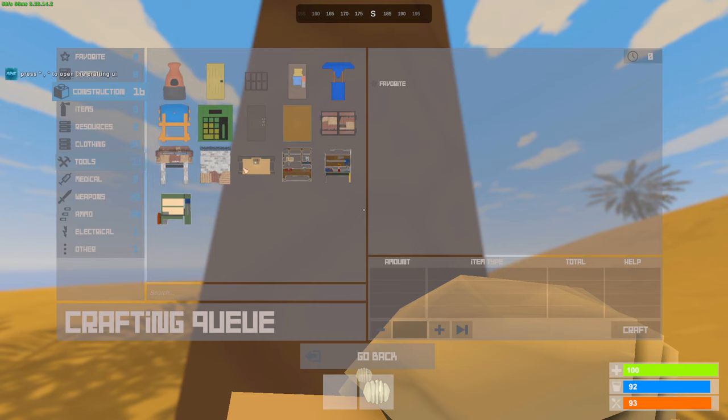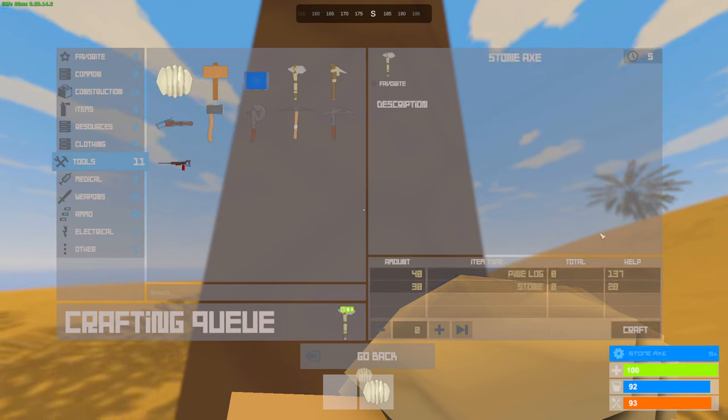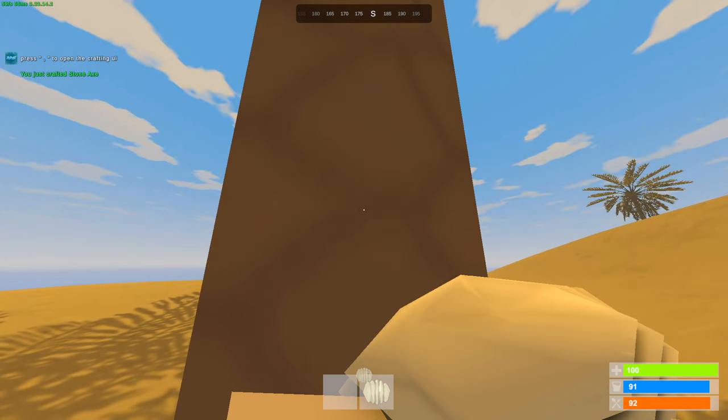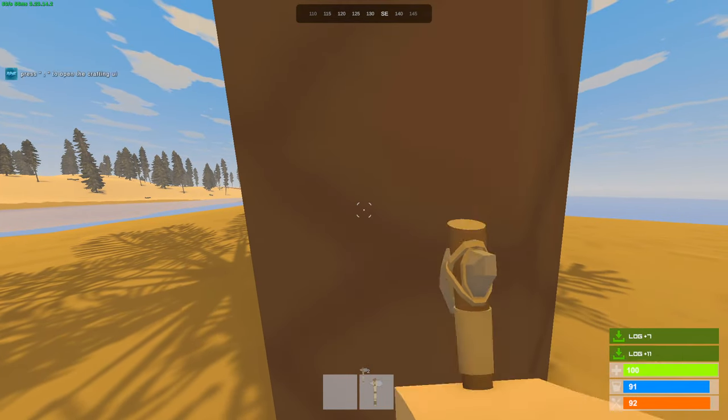All right, so this is the crafting UI — it looks very cool actually. I'm going to try to make myself a hatchet. I don't have enough for a pickaxe, sadly, but we got ourselves an axe so we can farm a bit better. This crafting UI is literally just like the real Rust one, which looks very cool. Now we should get a lot more wood.